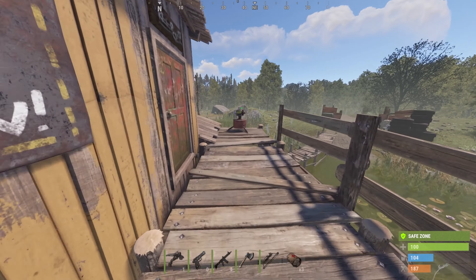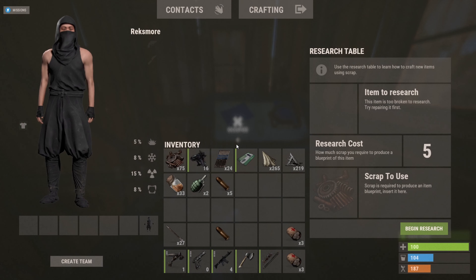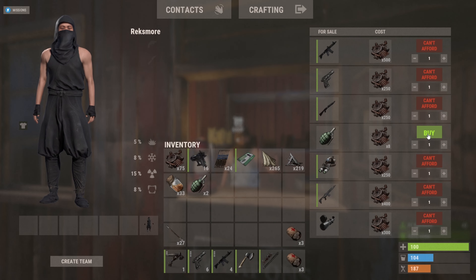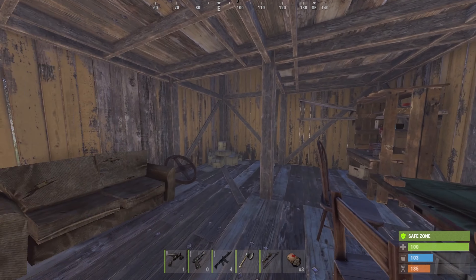If you have enough 9mm rounds from your tunnel run that you feel comfortable, then you can skip this next step. If you do need more ammo, however, you can simply unload one of your bullets from the M9, head over to this research table, research one of the bullets, purchase some grenades, recycle the grenades, and craft bullets at this workbench.